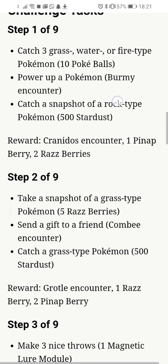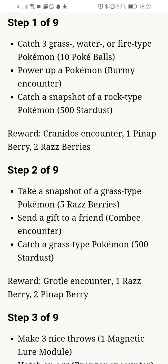Stage 1: Catch 3 Grass, Water or Fire type Pokemon, which will give you 10 Pokeballs. Next is Power Up a Pokemon, which gives you a Buizel Encounter. And Catch a Snapshot of a Rock type Pokemon, which gives you 500 Stardust. The grand total for that section is a Cranidos Encounter, 1 Pineapple Berry and 2 Raspberries.